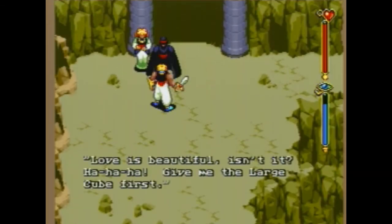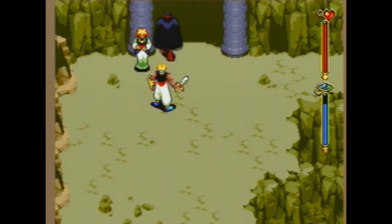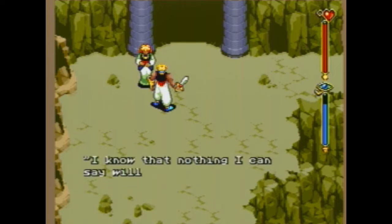This is where we hand over the large cube to Silver Armlet, and Silver Armlet is true to their word and does give back the princess. The princess is going to eventually be escorted back to the castle. For the record, if you try going back to the castle, you won't find the princess anywhere — yes, I bothered to go back and check.